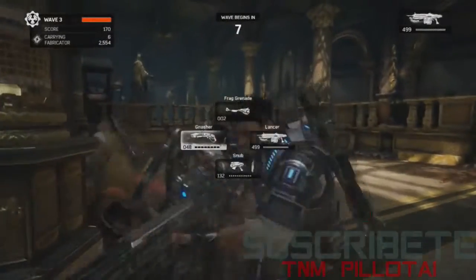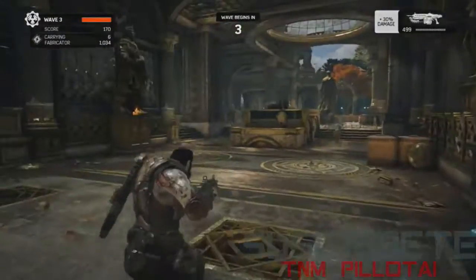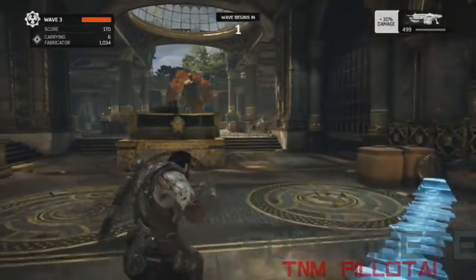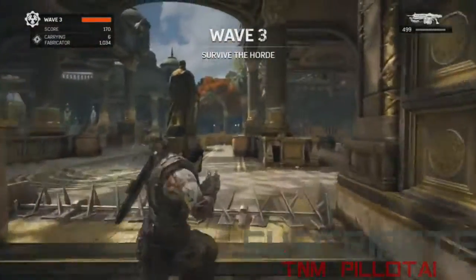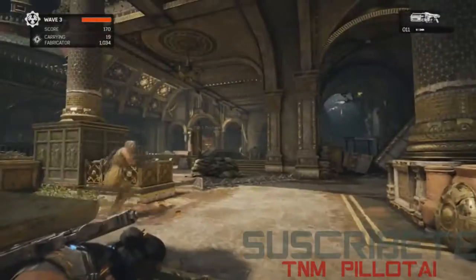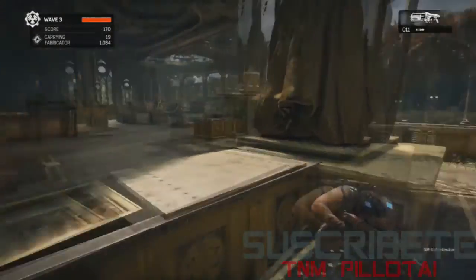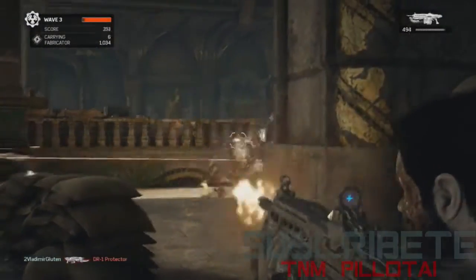The scout gets double the amount of energy if they pick it up during combat. When the scout goes out with the gnasher shotgun and picks up energy while in combat, they'll get double the energy. You can also get a skill that gives an extra bonus when you deposit. So you really want that scout out there picking up all that energy.